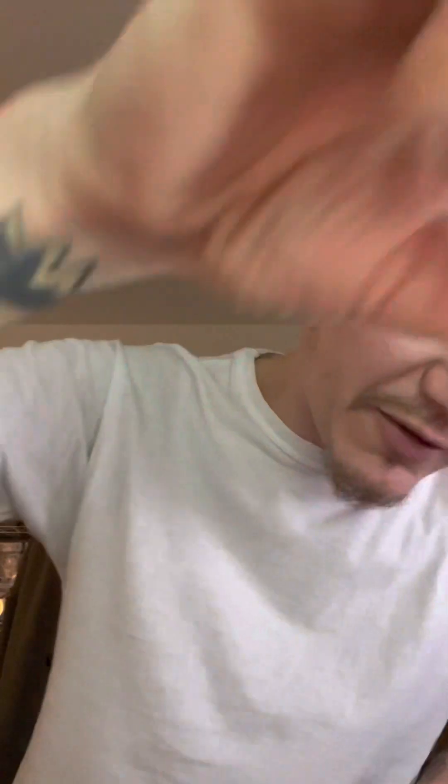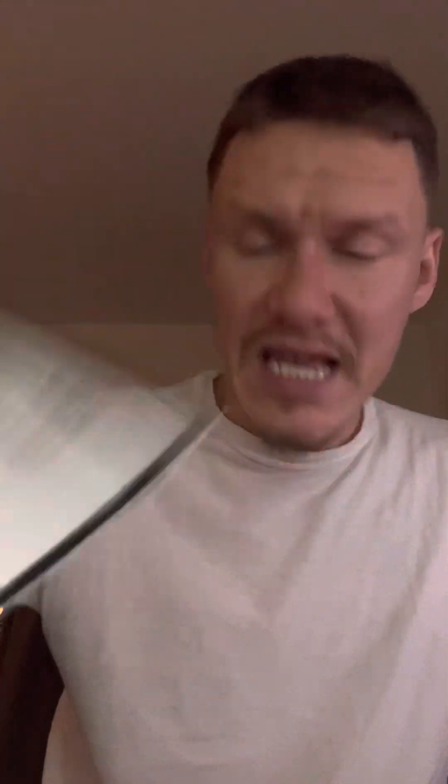Alright — boom! With the honeycomb, beautiful Espeon V! Pretty sure that's one of the ones that comes in the Eevee evolutions circle thing. The code is back there, let me get it out for y'all — boom, Espeon! We will sleeve her up, absolute beauty. There's the code for your V Heroes 10. Alright, there's four packs — what do we got here?